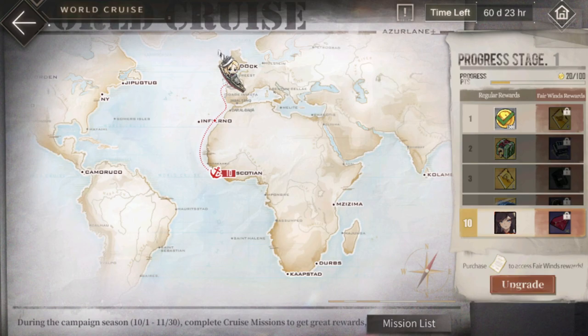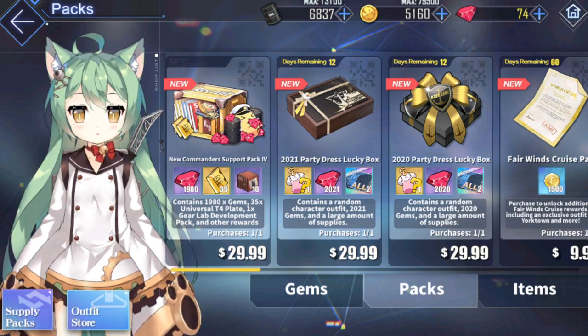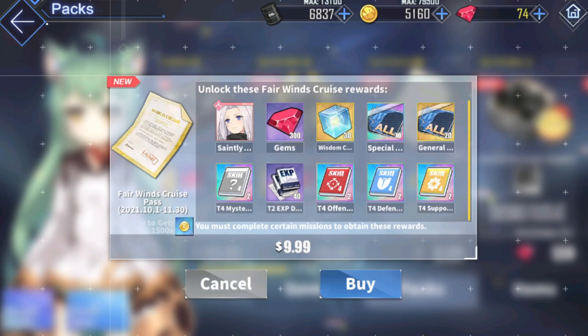You can also upgrade the rewards by purchasing fair wins for $10. By purchasing the fair wins, you will get a limited edition Yorktown skin. But of course you still need to complete missions because she's deep in the battle pass rewards.